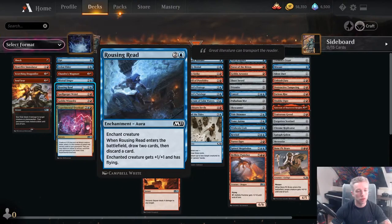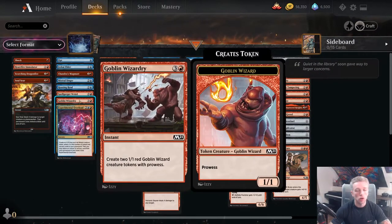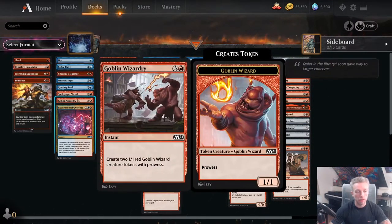Rousing Read is an excellent rate — plus 1/plus 1 and flying to get things over enemy blockers, and it draws and discards a card when it comes into play, so it essentially replaces itself. Enchantments that replace themselves are very powerful. Spellgorger Weird is a must-kill 3-drop in this deck — if allowed to grow it becomes very difficult for the opponent to deal with. Goblin Wizardry is underrated but very good at instant speed. Combined with cantrips and Burn Bright, those goblin wizard tokens become very hard to block.